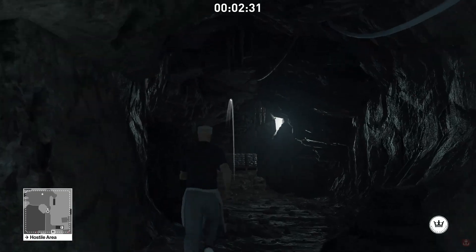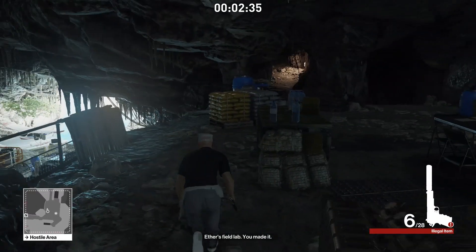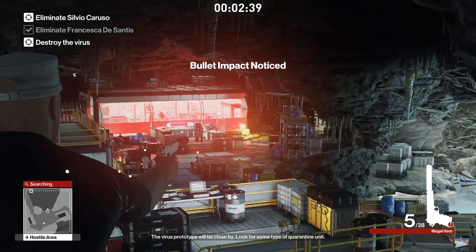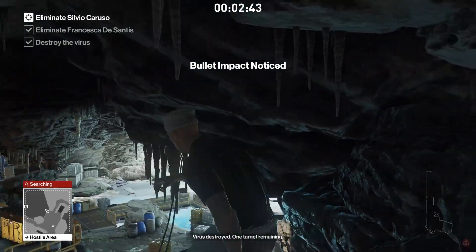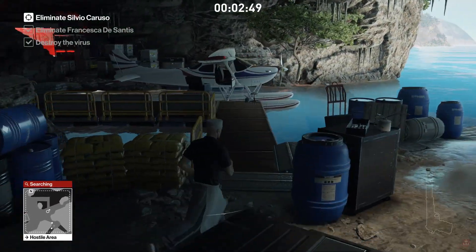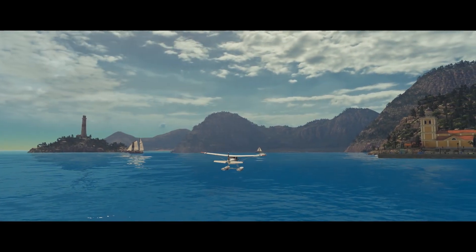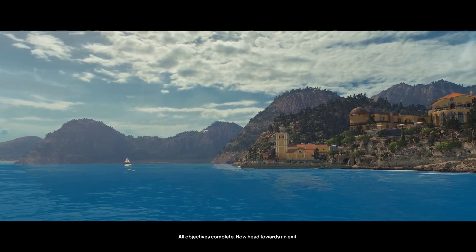We distract the guard up ahead with our last coin. Shoot the virus here, and we manage to get it first try, which is really nice. Then I used probably the only glitch in this run — in front of the pipe, with your pistol out, you press spacebar and X at the same time. You'll jump straight down and skip the long animation. We wait a little bit here, because right after Silvio dies, you'll want to wait 3 seconds. Otherwise you'll register that the kill was noticed and we can't get Silent Assassin.